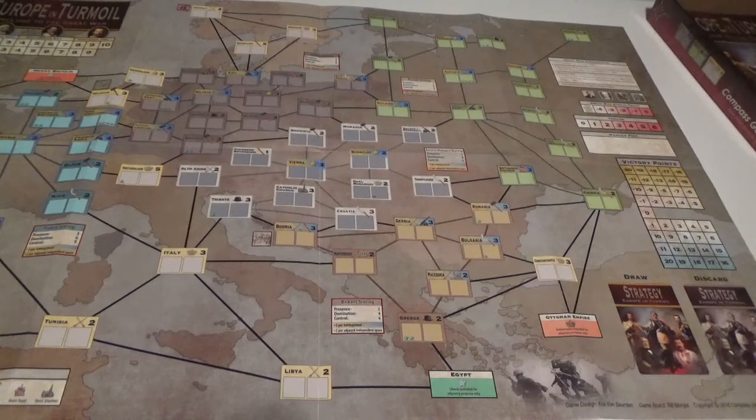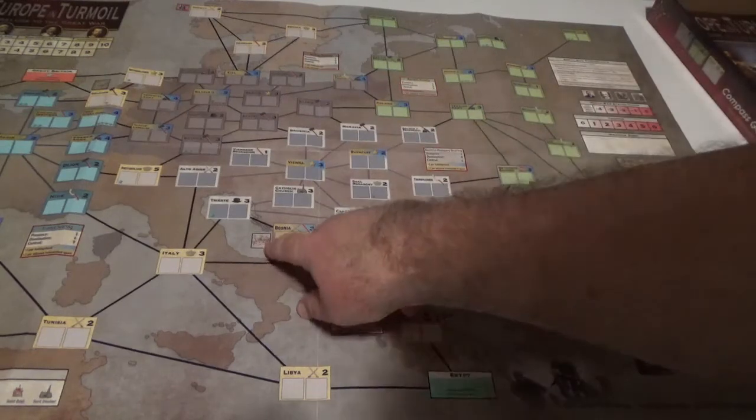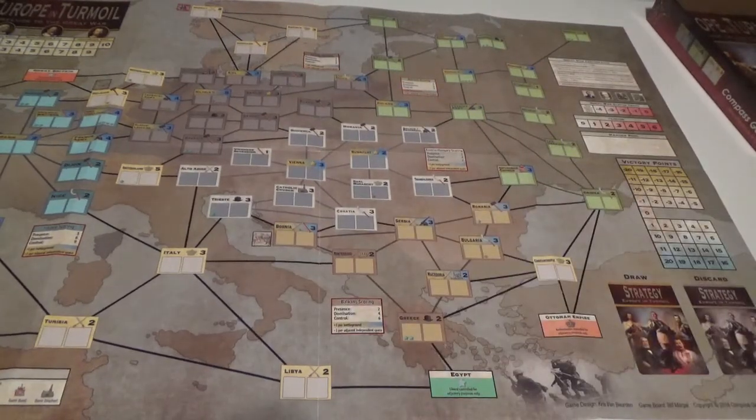Some of the cards have very tiny print at the very bottom. I know most of it is just reminder markers for the map spaces like Bosnia, but until you learn the cards by heart, that can be a bit of a negative.